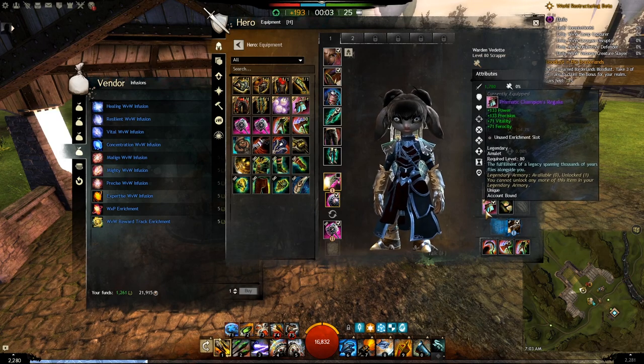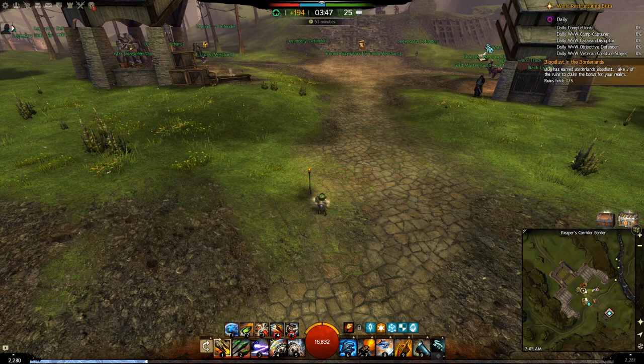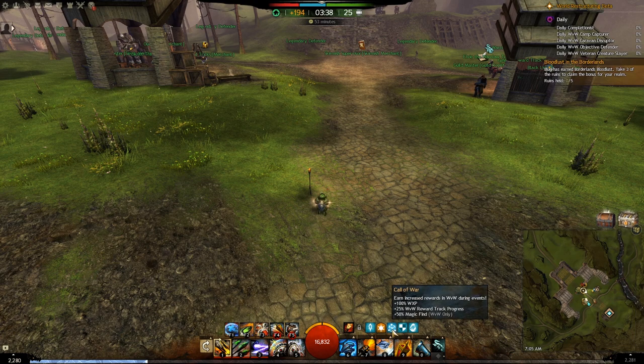From time to time, ArenaNet runs special events for World vs. World and PvP that also give you an additional booster. Currently there is a buff called Call of War, which increases your Reward Track progress by 25% among other benefits. This started on January 14th and ends on January 21st, making it a very good time to take advantage of that buff combined with all the other boosters explained in this guide to significantly improve your Reward Track progress.